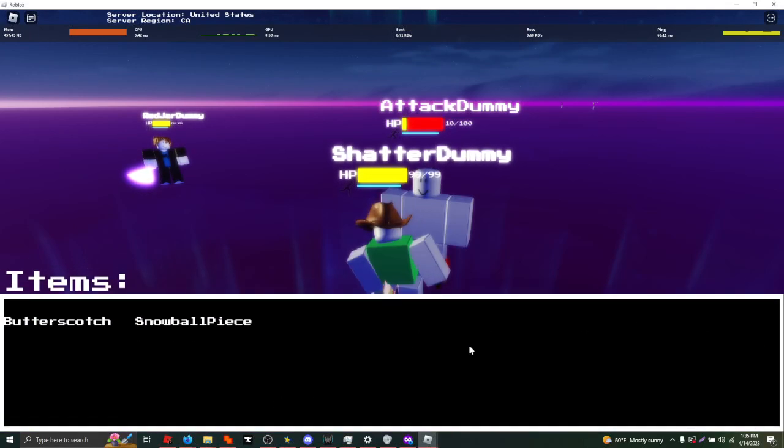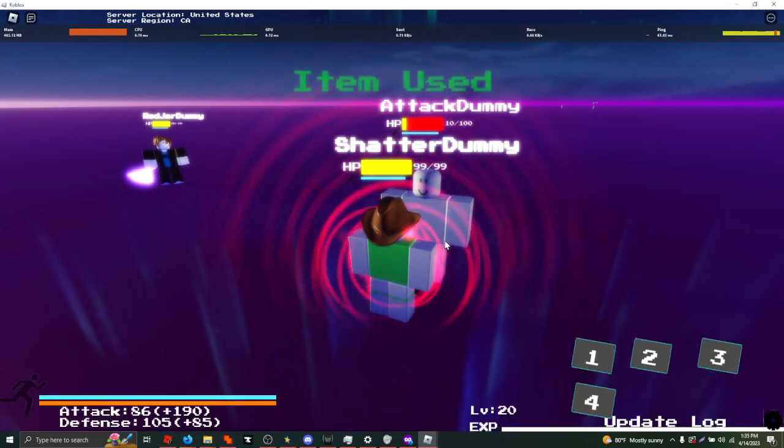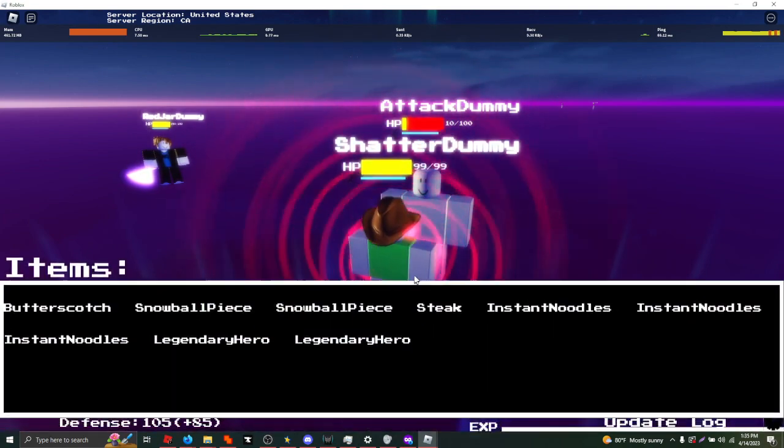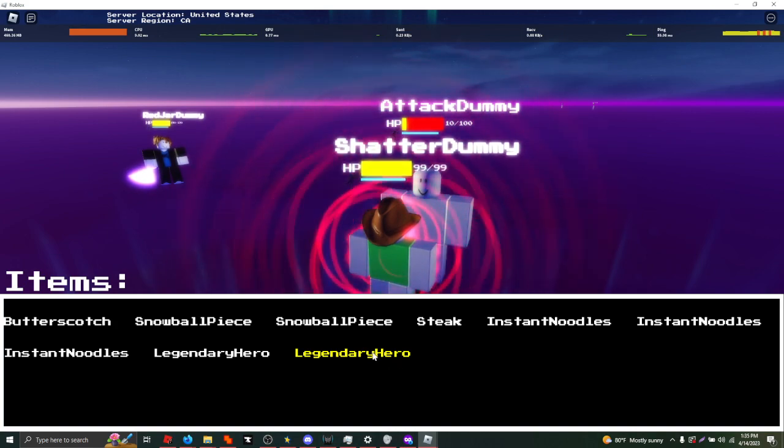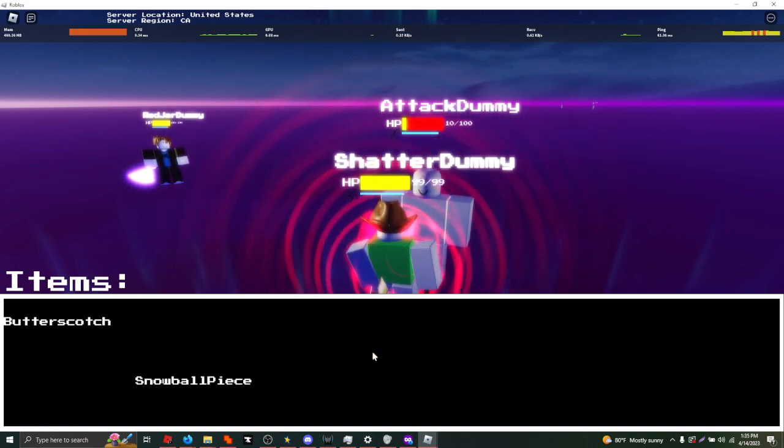So with the new damage formula, attack is now more exponential rather than linear, which means things will do more damage with higher attack and less with lesser — which is obvious, but like way more.